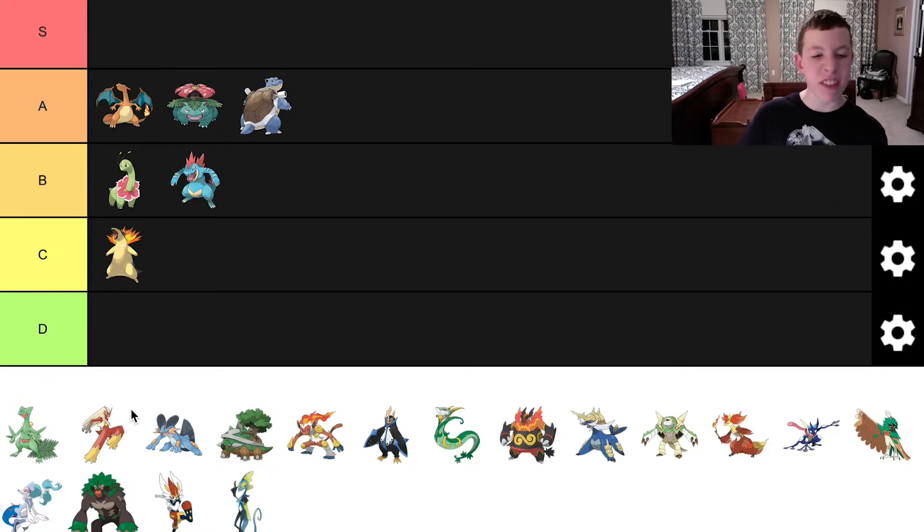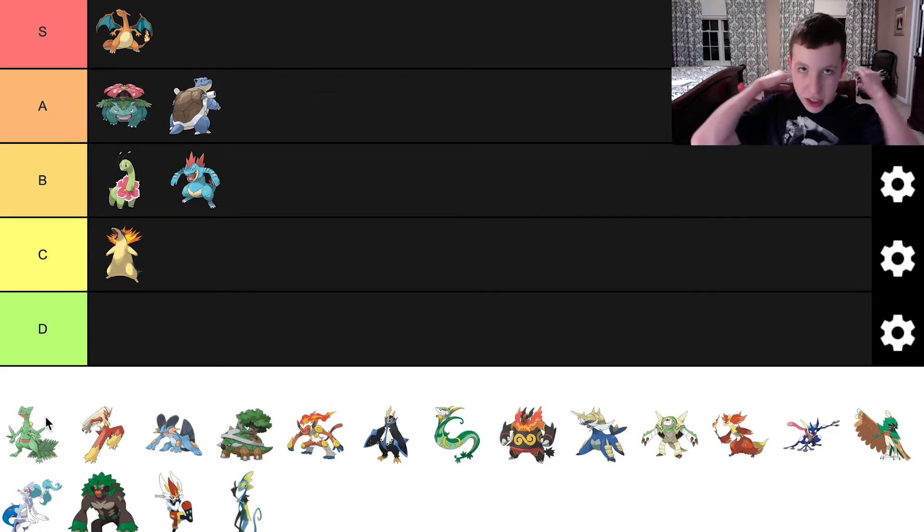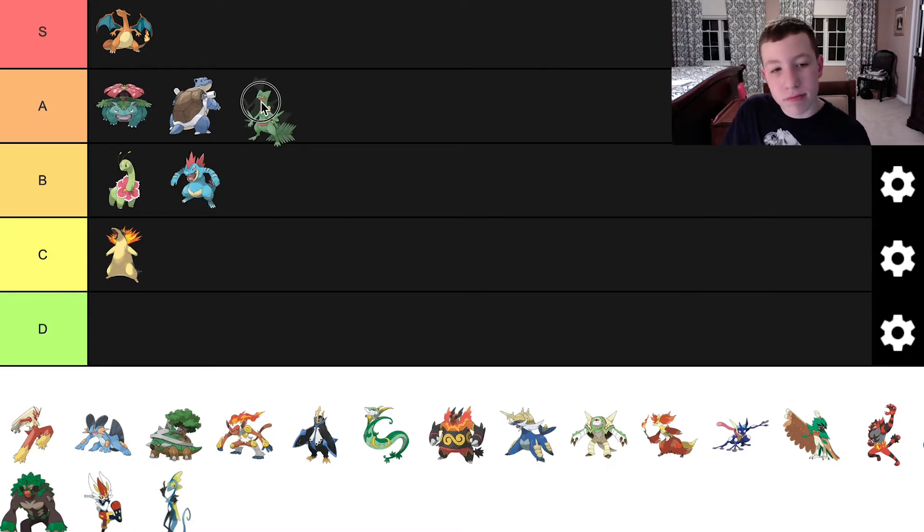Going into the Hoenn starters, we have Sceptile. Sceptile is a huge fan favorite Pokemon — everybody I know likes Sceptile. It's such a well-designed Pokemon in my opinion. I think we can put Charizard to S tier now that I see it. I love Sceptile's colors, the yellow balls on its back, the tree branches or leaves on its tail — that looks cool. I like its kind of stance style. But it didn't really strike me as that must-get Pokemon. I just thought it was decent.